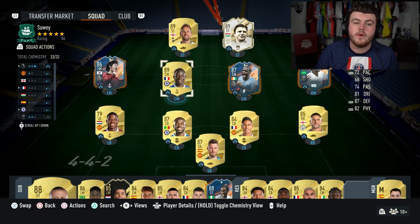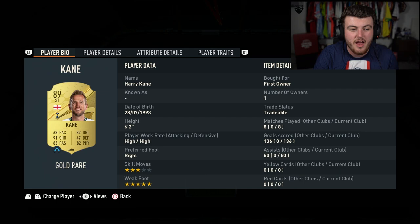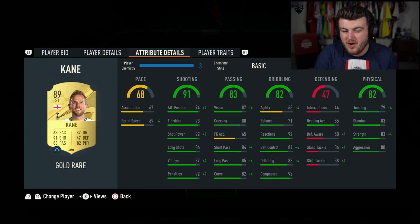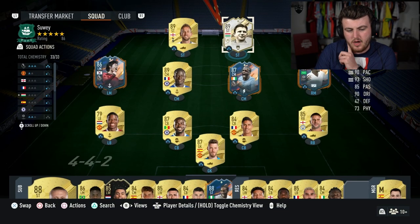My advice for doing the 500 goals and 500 assists is get yourself a top tier finisher. I went with Harry Kane. A lot of people are going to use left wings or right wingers with super high pace, but I would advise using someone like Harry Kane. With incredible shooting, I scored so many long shots and made it a lot easier. I've also got Puskas but you probably can't afford Puskas - you can definitely afford Harry Kane. He is cheap.